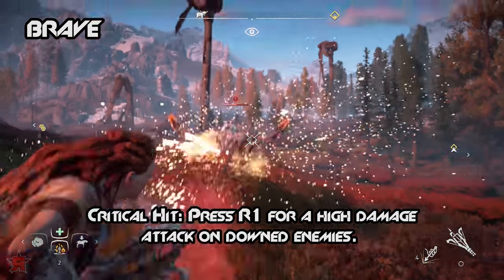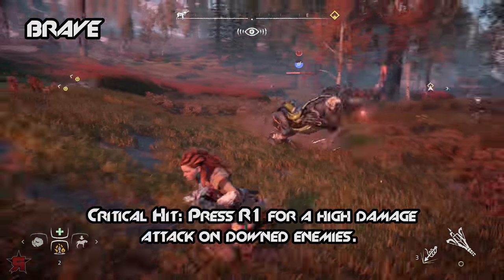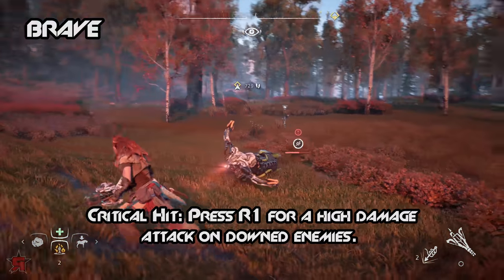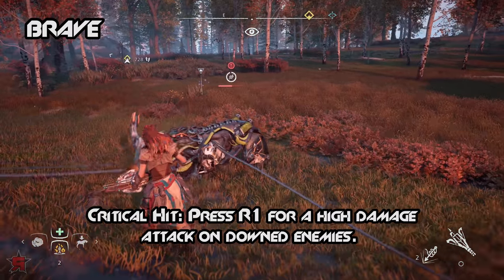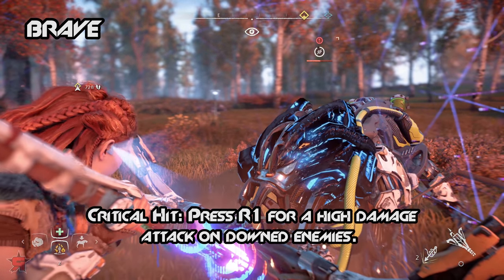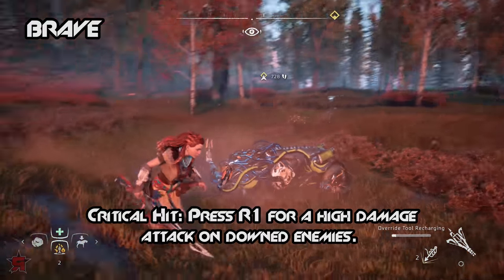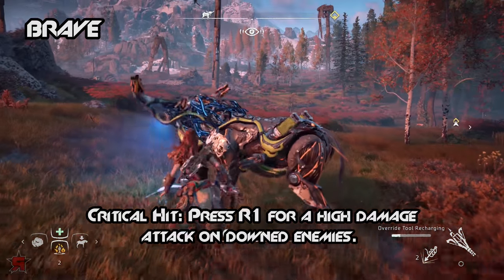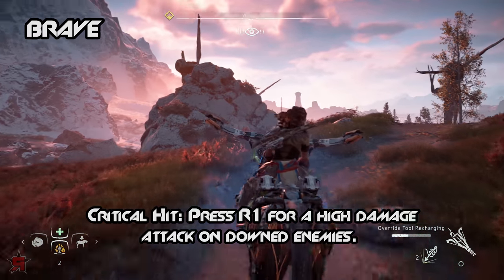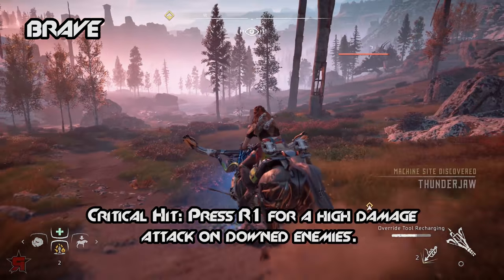Critical Hit: press R1 for a high damage attack on downed enemies. Upon dealing a constant amount of hard damage to a machine, it will be temporarily knocked out and allow you to attack its components without worrying about being hit back. If you have the Critical Hit skill, you can walk up to the machine and press R1 to perform a critical strike on their body, resulting in the machine losing a great amount of health. On most machines, this skill can easily deplete half of their health bar. The Critical Hit skill is best used in conjunction with the Knock Down skill.